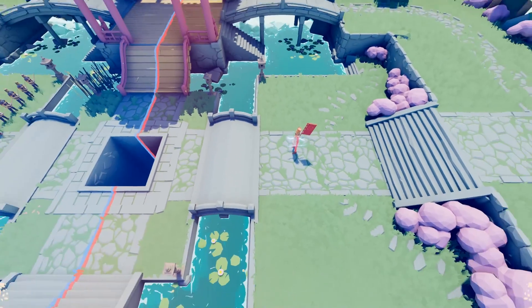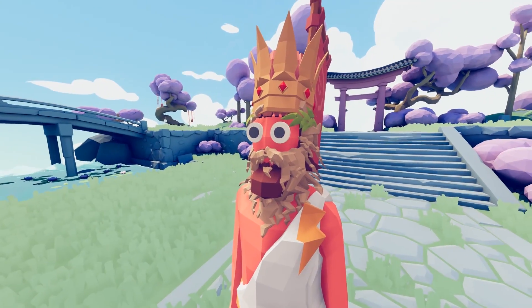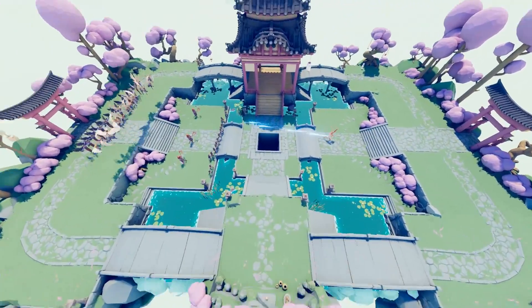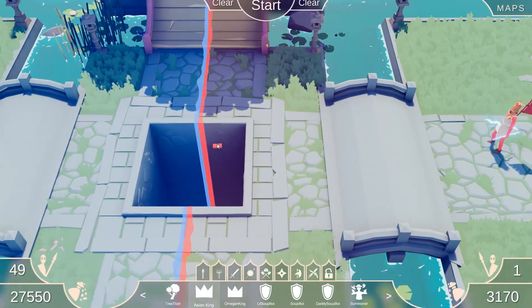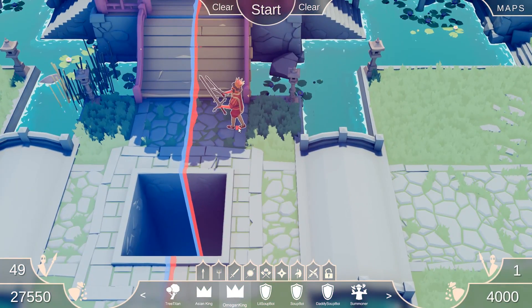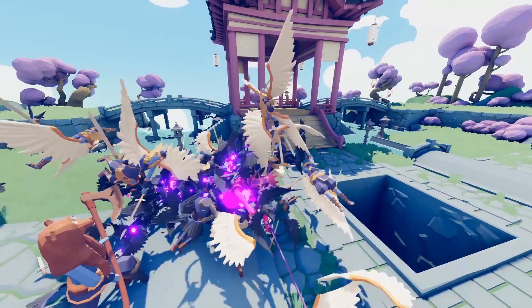Now let's see what the Asian King's all about. Jesus Christ, how many things are you? You got the King Hat, you got Zeus obviously, and like multiple beards - this guy is just over the top. Clearly the Asians like the lightning. Don't do it, you idiot! This is the problem with this map - so many things fall down this damn hole. I guess we'll never know what the Asian King does. But the Omega King - looks like just an ordinary King with two swords, which is pretty damn cool, and he's got two helmets on him too.